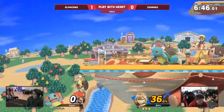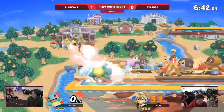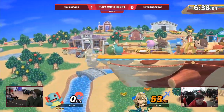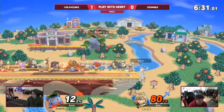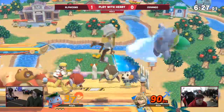A lot of that has to do with a little bit of lack of edge guarding from the opponent that's not closing out some of these stocks — which is easier said than done, right? Like some of these characters, especially with the way Ivysaur has been recovering — he's catching everything. Good early up B from Durango to not die there, almost dying to that Razor Leaf. Just misses the grab.